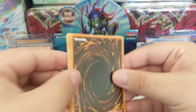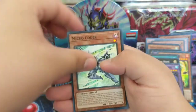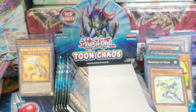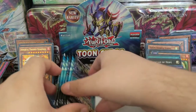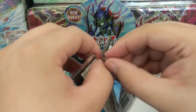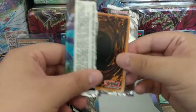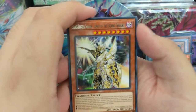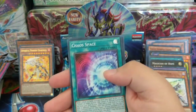Crossover, Masked Hero Blast, Witch of the Black Forest, Micro Coder, Masked Hero Goka, Black Luster Soldier, Pot of Desires. I'm not really minding this setup — I feel like you guys can see a lot more. I hope it's good. Black Luster Soldier — Envoy of the Evening Twilight, Masked Hero Blast, Chaos Sorcerer, Chaos Space Super Rare.